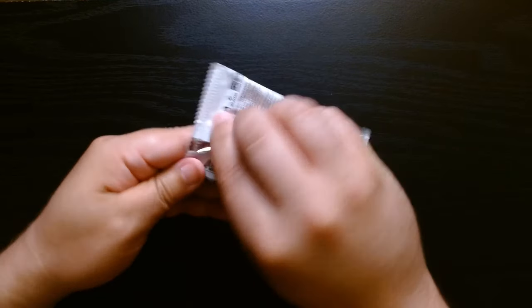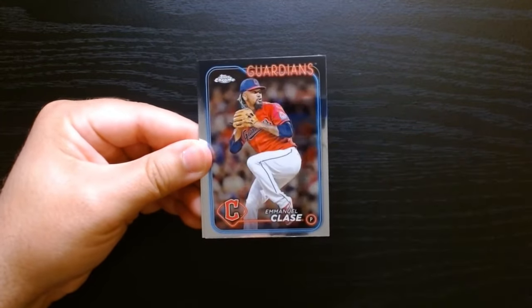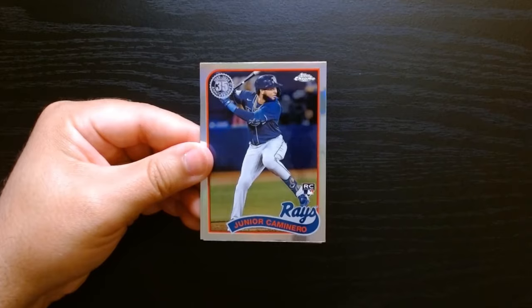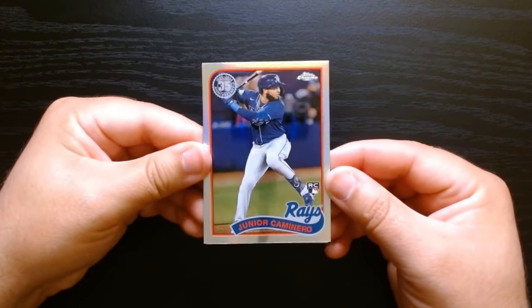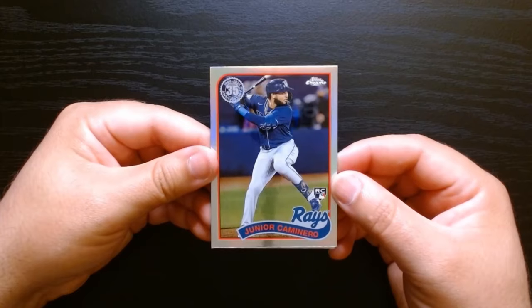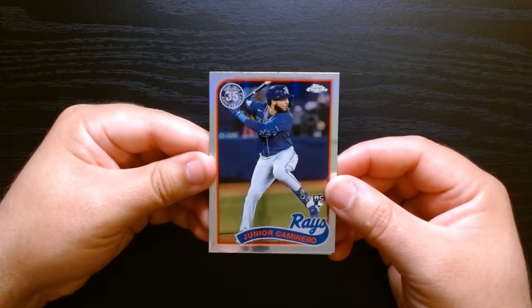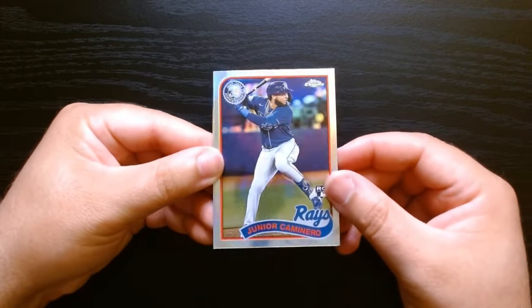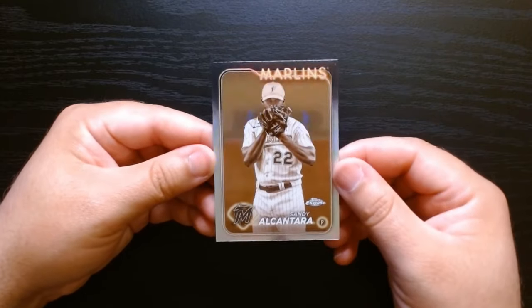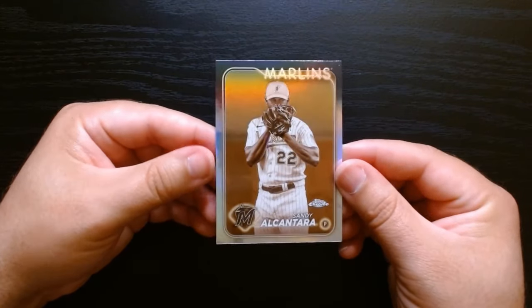Final pack, let's go. This one should have our Sepia — let's see what we get. We got a Junior Caminero, definitely the better card probably of the opening, even though I don't think he's done much. I think he's in the minors, but definitely a 35th anniversary refractor. Our Sepia is going to be Sandy Alcantara — at least it's a decent pitcher. Yeah, I think this is a dud of an opening.